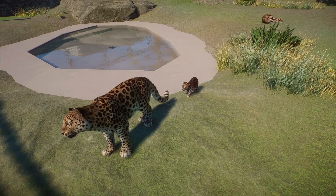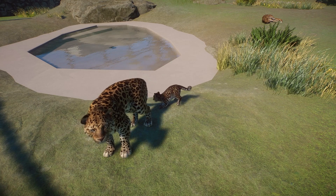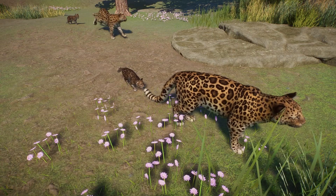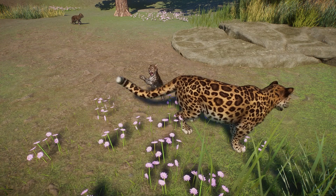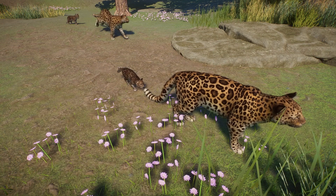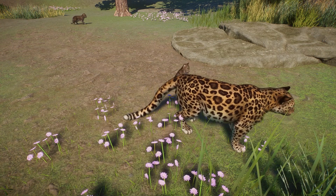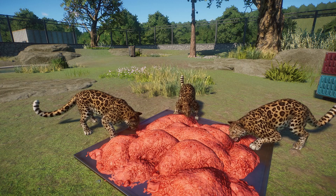The next animation is one of my favorites. Speaking of how cute the babies are, how adorable is this tail animation? The baby is going to pounce on mom's tail, chase it around, and then fall over backwards. How adorable! I totally forgot to check if this is an animation that's already present in other cats — I feel like it is, but it's just adorable on the leopard nonetheless.